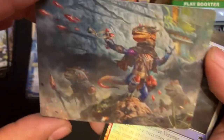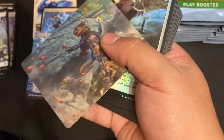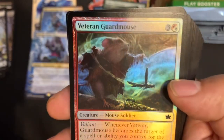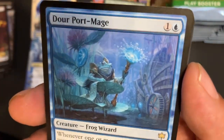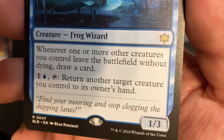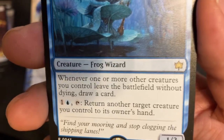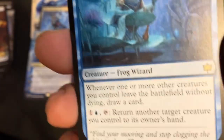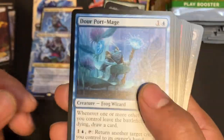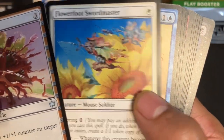Alright, here we go. Foil veteran guard mouse. Swamp. Dower Port Mage — these frogs are so interesting to me. 1/3. Whenever one or more creatures you control leave the battlefield without dying, draw a card. So when you bounce them, or if they get exiled, that includes blink effects. And you can pay to tap it and return another target creature you control to its owner's hand — keep drawing cards. So interesting. Tango Tumbler. Flowerfoot Swordmaster. Shoreline Looter. No Dew Drop Cure.